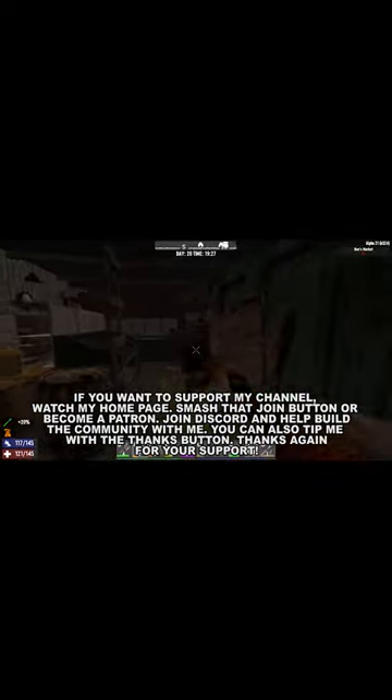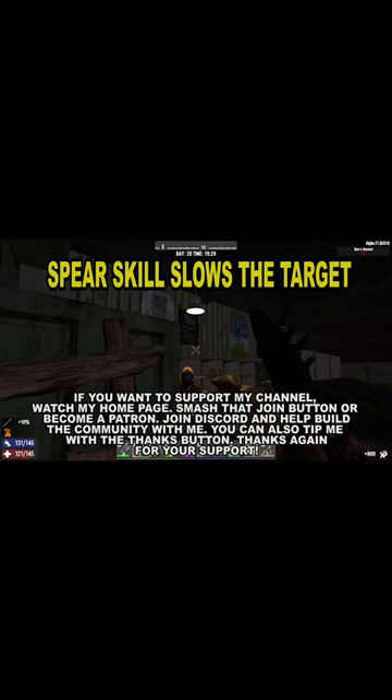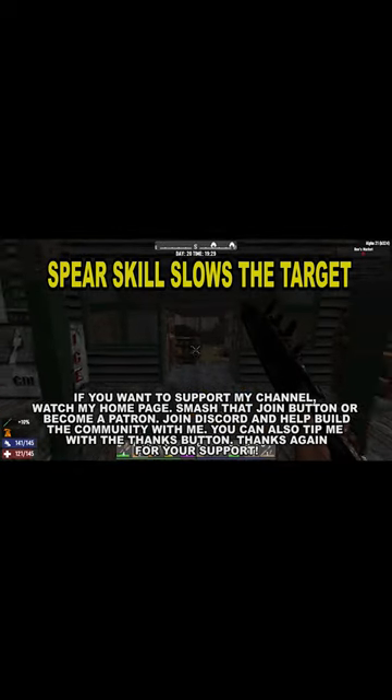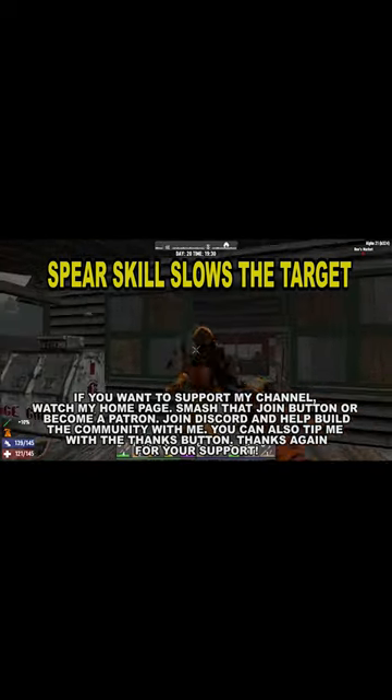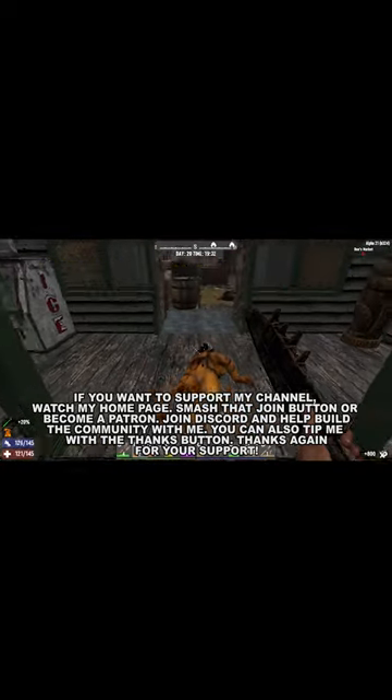Spears got a big boost in Alpha 21. The power attack no longer throws the weapon. Instead, the power attack thrusts and slows down the target. This effect seems to be permanent until the zombie is killed, which allows you to kite and wear the zombies down with good positioning.